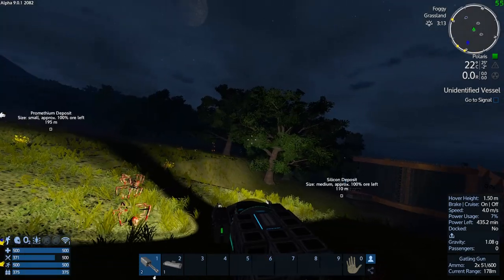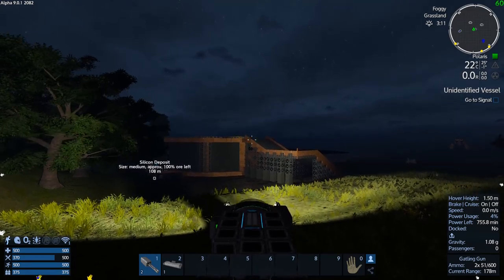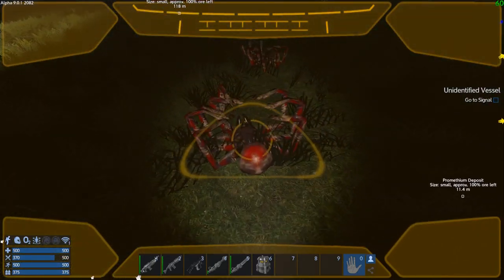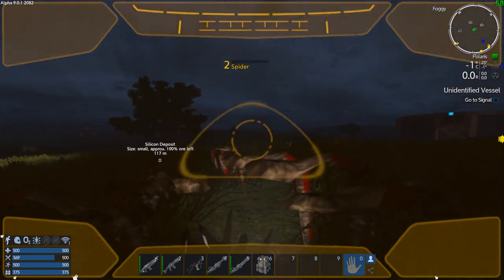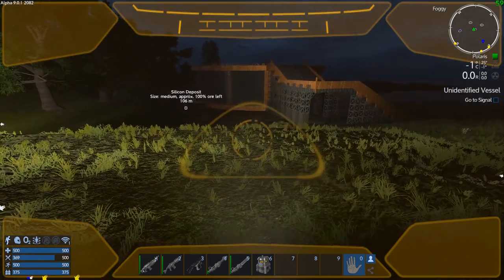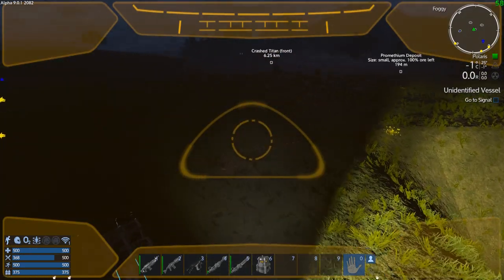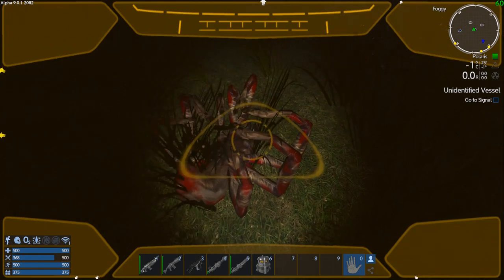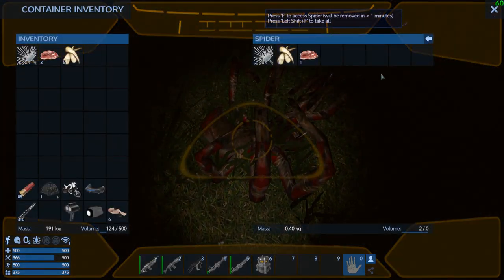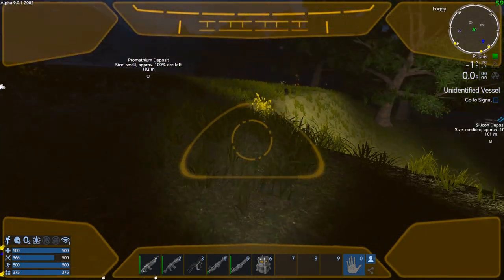The hover thrusters on this thing don't really let me go up and down that much because I'm so close to the ground. So let's go see if we can actually loot these things before they vanish. For a while there, I was looting some spiders and I wasn't getting any meat at all — same with those cricket bugs, just the alien parts. So I logged off, logged back in, and it seems to be okay again. I'm getting meat again.